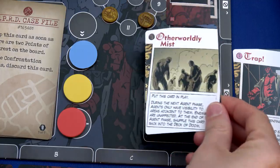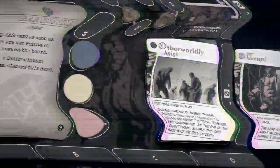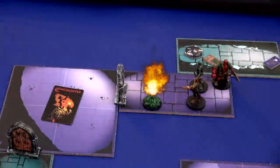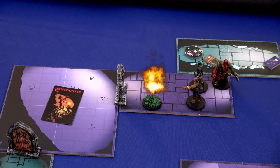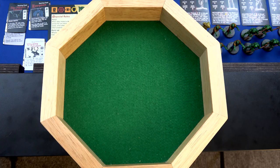Now let's draw our doom card - we have the Otherworldly Mist put into play. During the next agent phase, agents only have visibility to areas adjacent to them. Enemies are unaffected. At the end of the agent phase, shuffle this card back into the doom deck. We then move to the end phase and resolve that inferno: in each area with an inferno, remove one clue, one frog swarm, and any scenery. We remove the frog swarm - thank you. Then we roll a red die. On zero, it's removed; on one, two, or three, any character there takes damage; on three, it also spreads. We rolled a one, so it's just going to stay there - we'll have to spend an action to get rid of it.